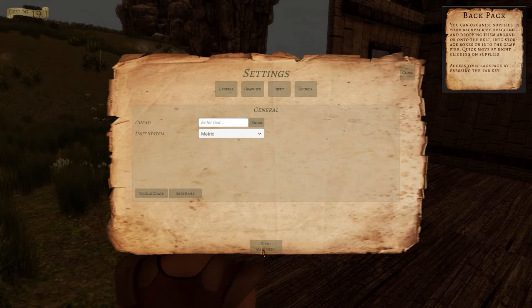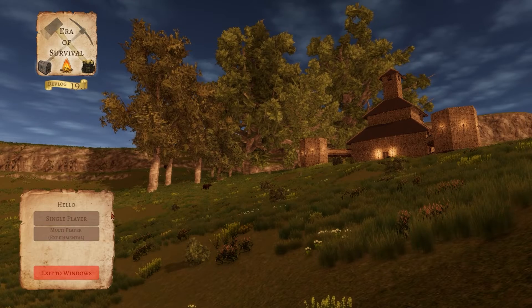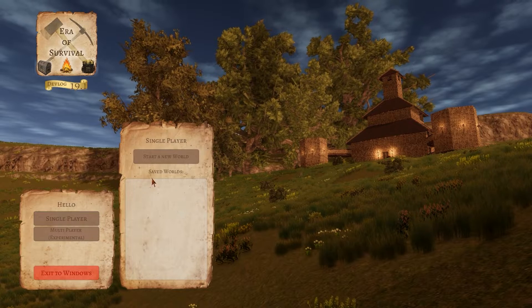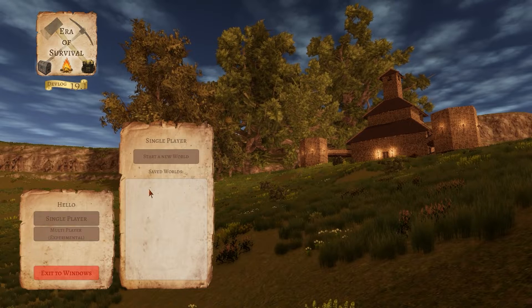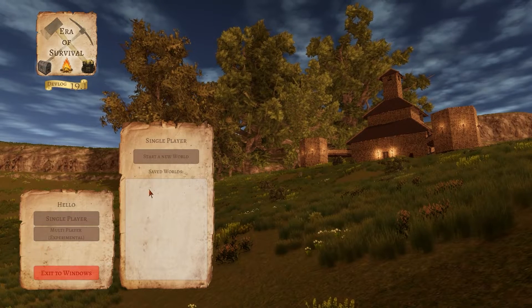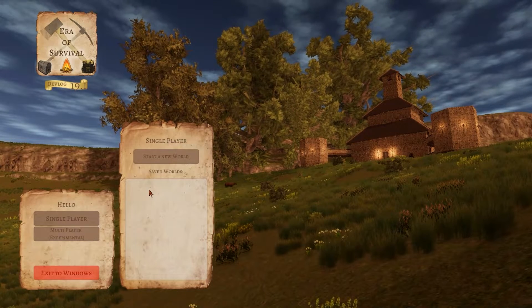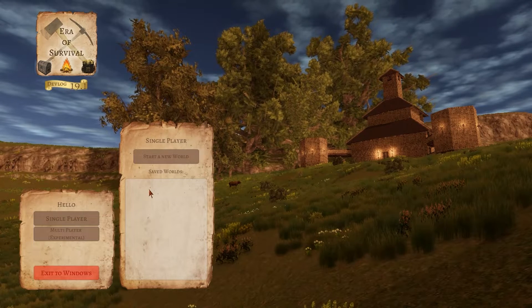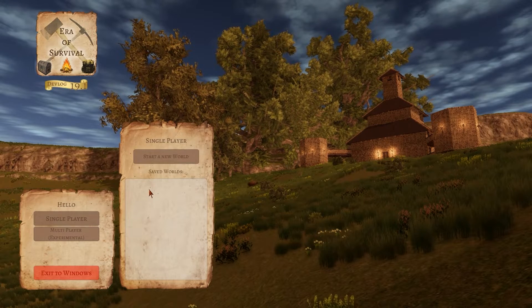Now let's see what happens if I go to the main menu. Let's press Save Game for good luck — I know it saves anyway, but I like to do that. So now we are in the main menu. If we click Single Player — oh no, the world isn't here. The same thing occurs whether you press Save Game or just go to Main Menu. It will show you that it does save, but the world doesn't actually save. So this is the major saving bug that occurs whenever you first download Era of Survival.